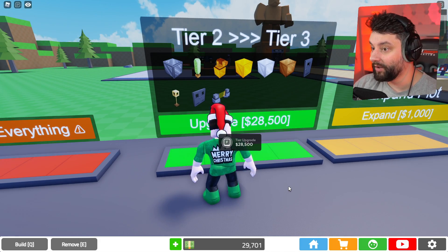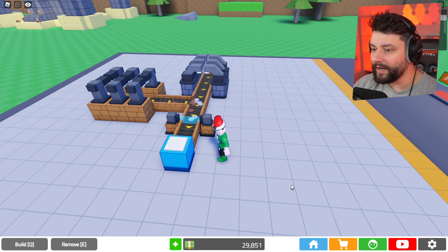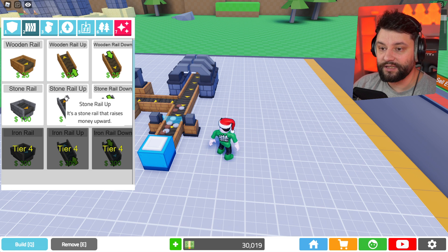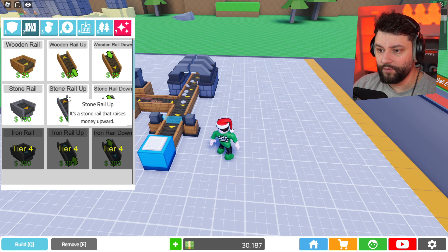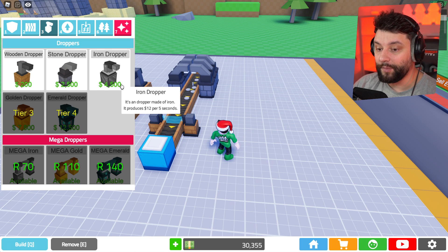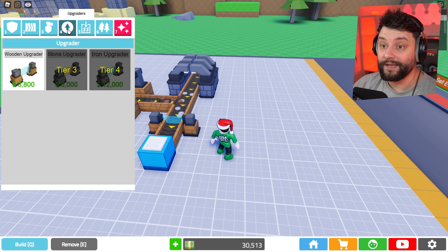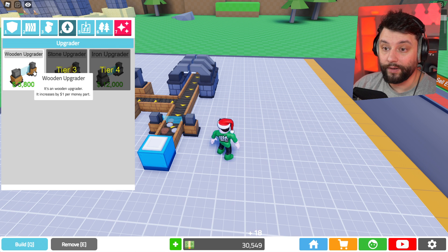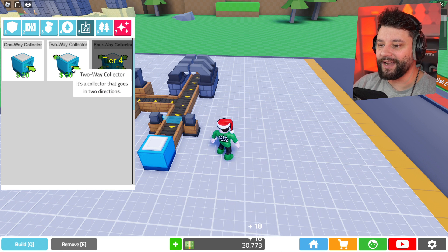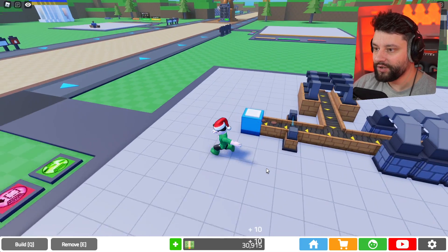Look at all the new stuff I can unlock in the future — holy moly. I've got 29,000 currently in the bank. There's a stone rail that raises money upwards, and I can go all the way up to the iron dropper which is 4,500 and makes 12 dollars every five seconds. I also have the 2x gamepass so I'm getting even more money quicker. Two-way collectors too — we need a game plan right now.